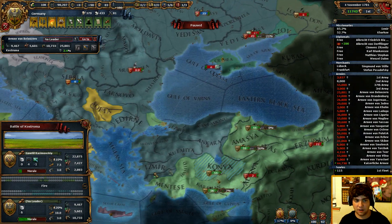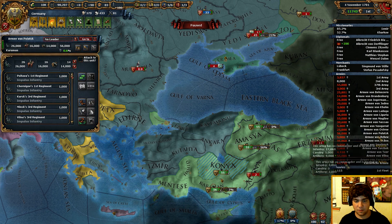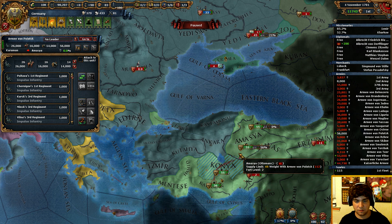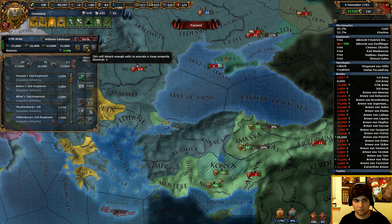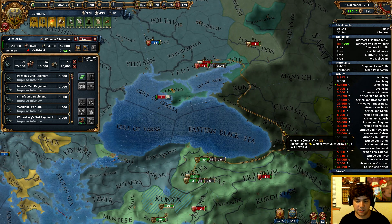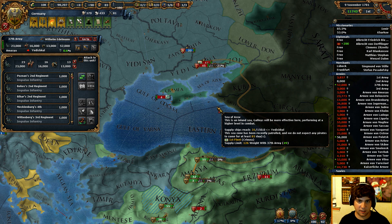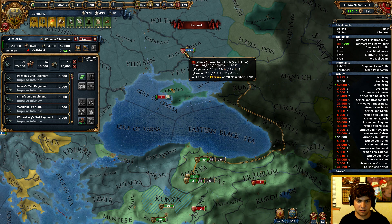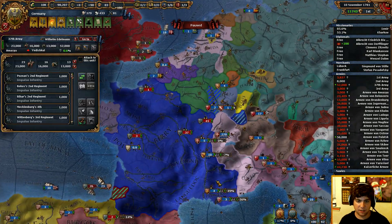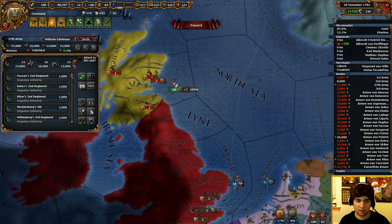The Ottomans are moving in over here though, which is not good. If we stop there we'll have only three borders. We're going to send these fifty thousand units around to attack from the back, because why not. Hopefully the Venetian army there will help us out, and hopefully this army won't just stand there for the rest of the game — that's gonna really piss me off if they do.